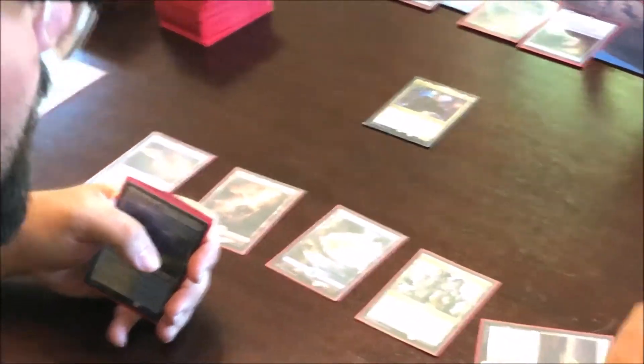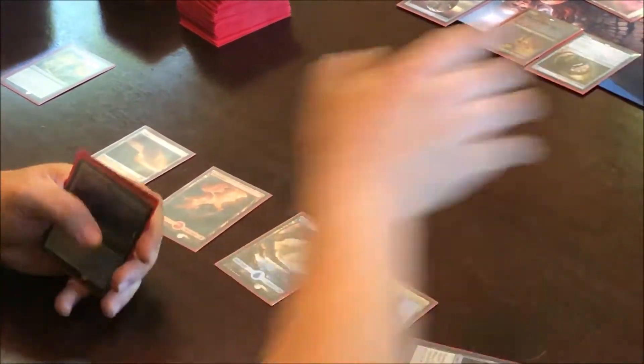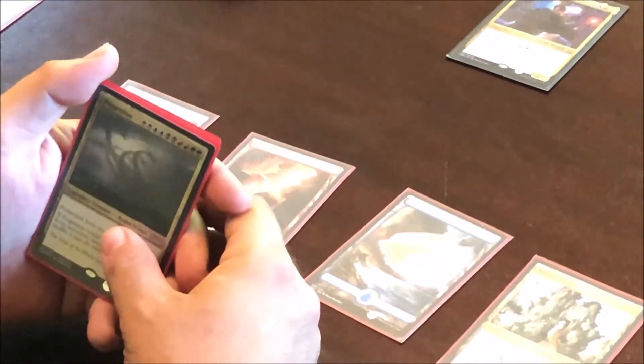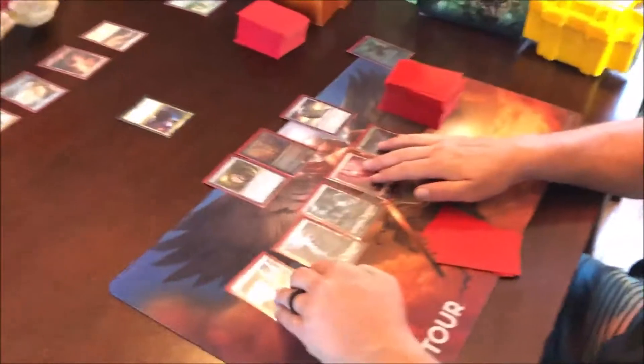Playing a land that taps for white and black — I gained one life. Nice. Oh, you're done for the turn? Yeah. Oh boy, he's building counter spells.